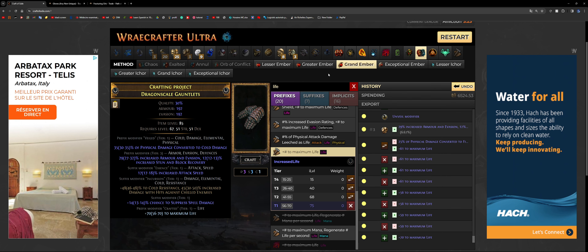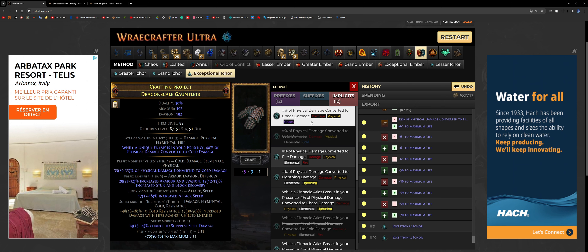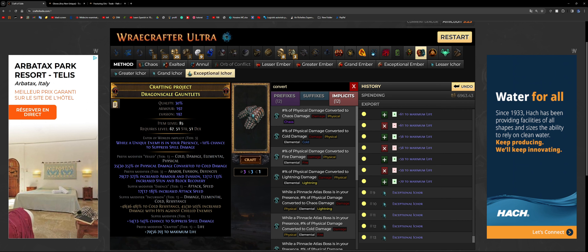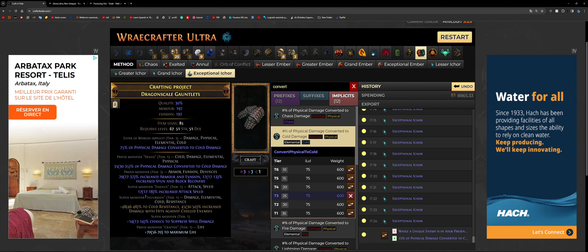The next step is to Exalt slam this armor-evasion piece for a random prefix modifier, then craft life onto the gloves and hope for 70+ HP. Now it's time for the Eldritch currency. This time I actually have 35% on the unveil, which means I don't need to Orb of Conflict my tier 3 implicit, because 25 plus 35 equals exactly 60. I'm going to roll until I hit physical damage converted to cold. It might take 50 to 60 tries, but you will hit the 25%. Since the prefix was 35%, we were lucky and don't need to Orb of Conflict this time.